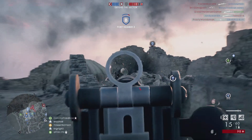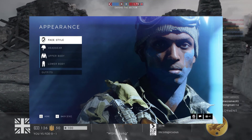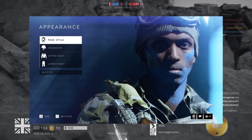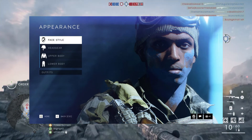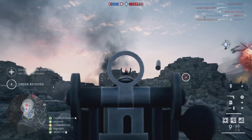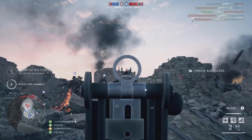Also, with player customization, there are going to be four different items that you can change around to make your player who your player is: your face style, your headgear, your upper body, and your lower body. So that's your gun and that's your player, but let's also dive into the other part of the gun — the actual mechanics.